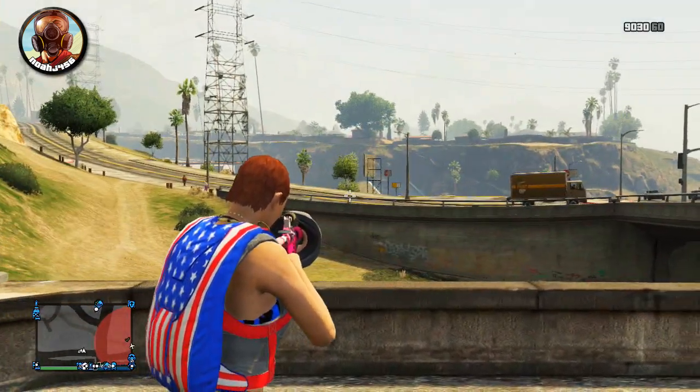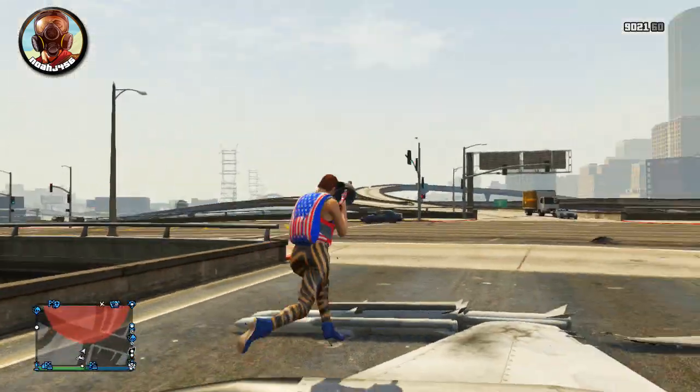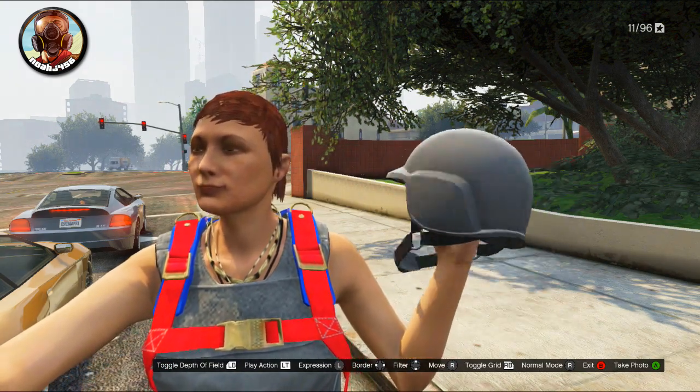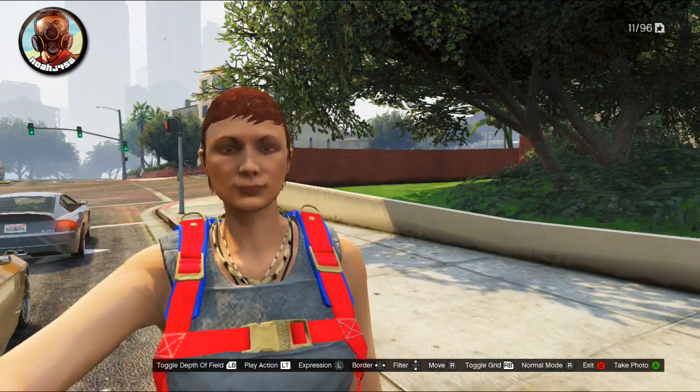You'll have the helmet on your hand and it will stick to your left hand no matter what you do. Whenever you join a new session it does go off, but it's very easy to replicate. You can do funny moments, mess with people online, show your friends how to do it, and take group pictures with helmets flying all over the place.